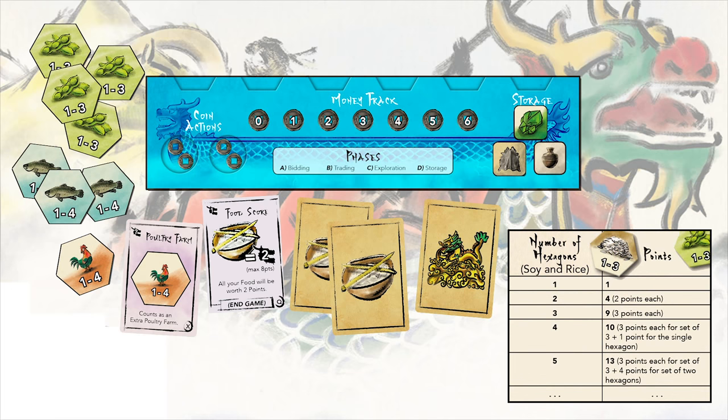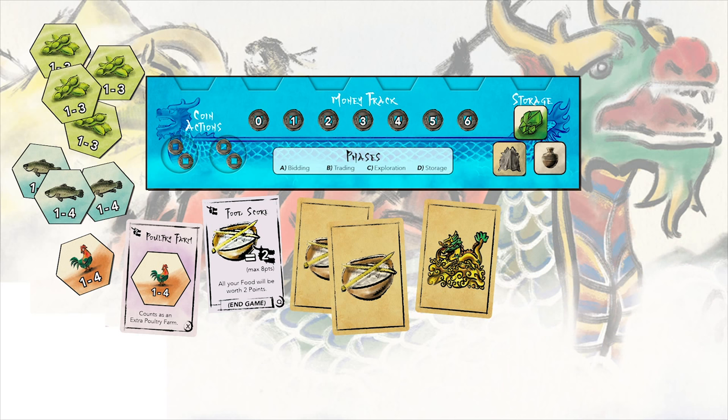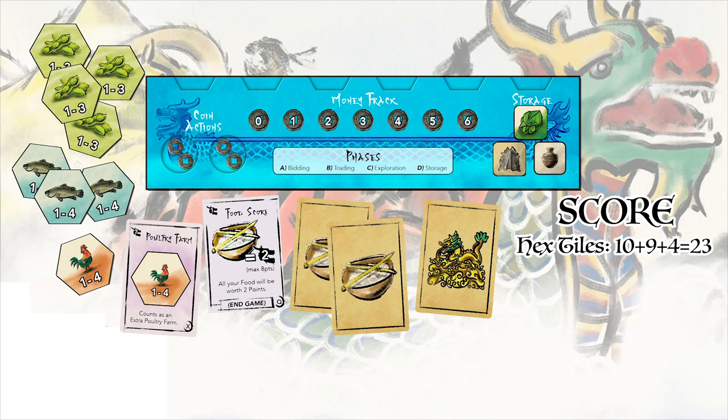For the hex tile sets, points are awarded depending on the number of each kind. Soy and rice tiles are scored in sets of up to 3. Poultry, fish, and pork are scored in sets of up to 4. For each set of one type you have, multiply the number of tiles within the set by itself to get the amount of points scored. For example, the blue player ended the game with 4 soy tiles, 3 fish, and 1 poultry tile. They also have a bonus card that counts as 1 poultry farm. That gives the blue player 10 points for the soy (9 for the set of 3 maximum and 1 point for the single tile), 9 points for fish, and 4 points for poultry as the bonus card counts as a poultry tile for scoring.